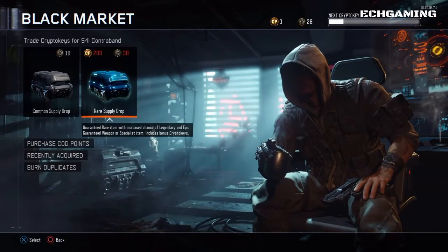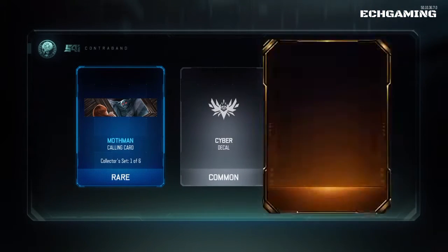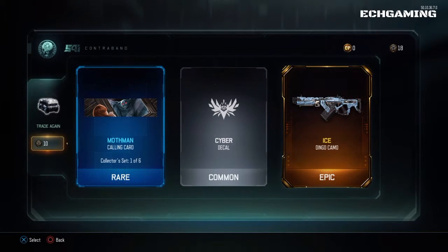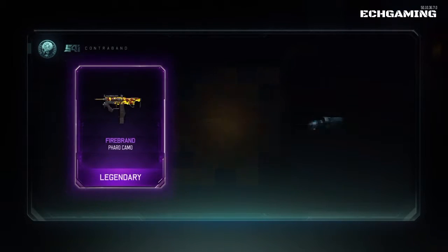As you can see I have 28 crypto keys, so I'm going to open two commons. In this first common it surprised me — I expected nothing good, but then that ice camel came along and I really like that, so I'm going to be using that in some gameplay.